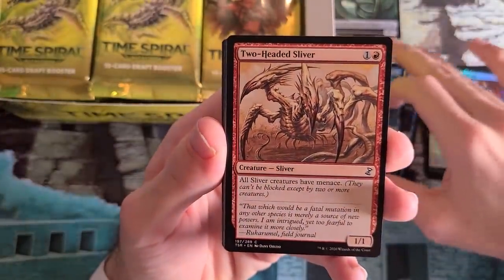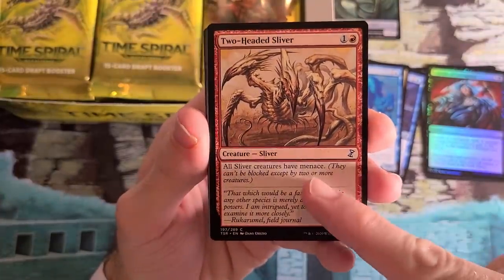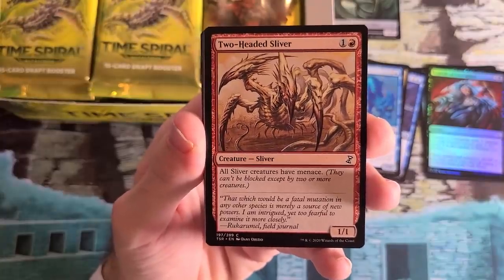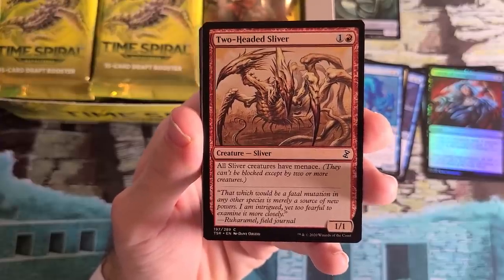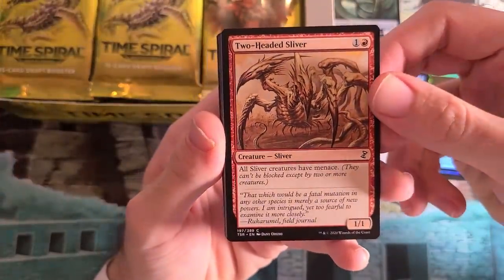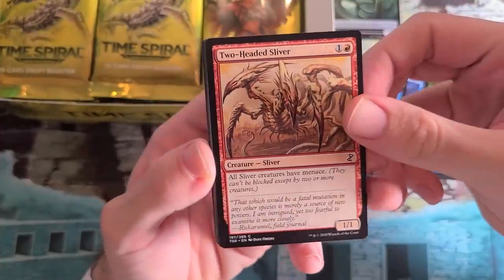Two-Headed Sliver — Slivers are a big deal. Fun fact: it used to have this written out, but now it perfectly says 'all Slivers have Menace.' Menace didn't exist as a keyword when this set came out originally. The Sliver deck can be very strong — it is centered in Naya colors here. So if you're drafting green, red, and white, pick up Slivers. Not quite as many in blue and black.